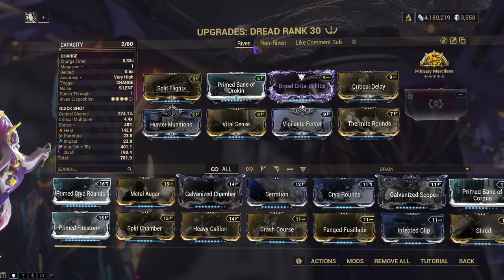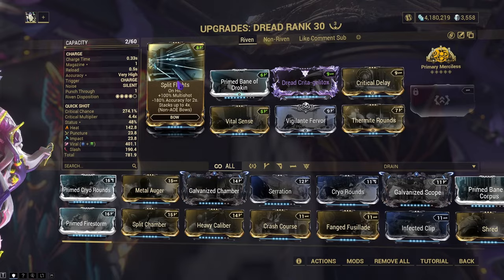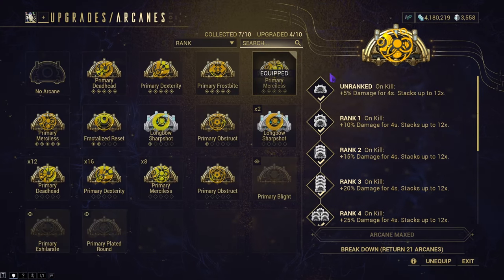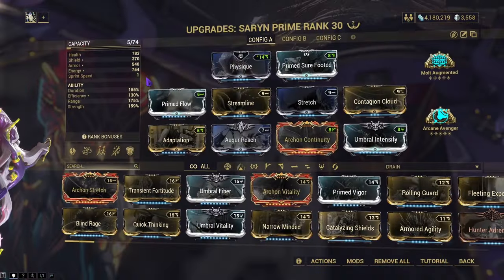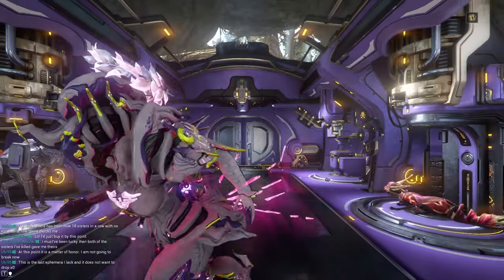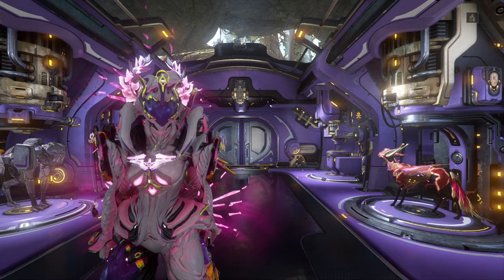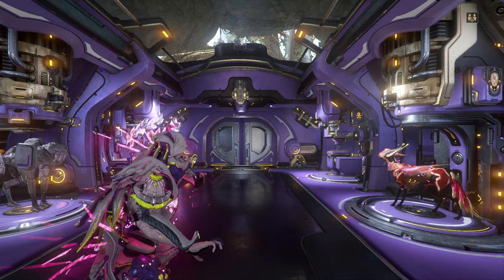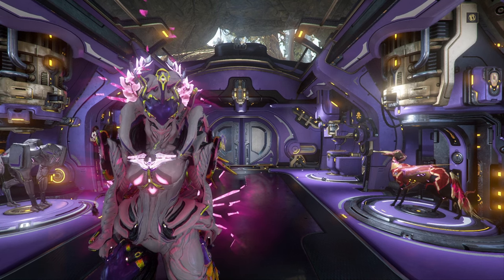I like the Dread personally — I like the burst, I like the Soma, I like a lot of the incarnons, and the Torid is all right but not my favorite. Things you could change: the primed bane mod doesn't have to be primed, you can use the normal version. You could also use galvanized chambers instead of split flights, and galvanized aptitude instead of primary norcan. Use primary deadhead or primary merciless — both work. Or if you have it, Longbow Sharp Shot. And here's the Serendipole — it's really bad. Hope you guys have a great day. Tell me what guns, weapons, or frames you want to see reviewed next. I'll be reviewing Corvex with his augment, and that augment is quite strong, though it'll still be hard to use due to one of his abilities. I'll see y'all in the next video — peace out!